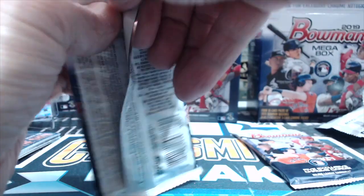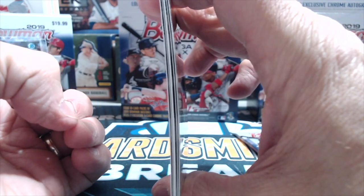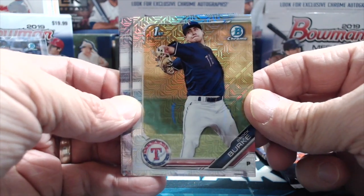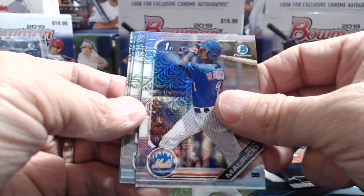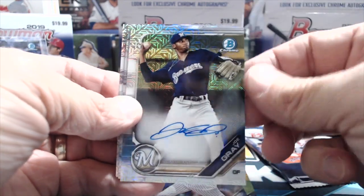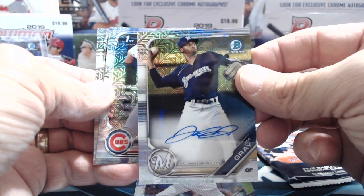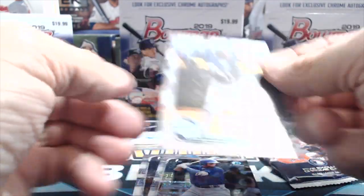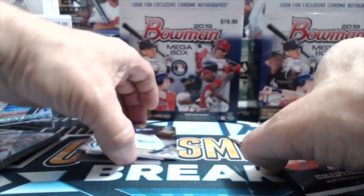Alright, here we go with the mega box mojo packs. Let's see if we can do a little better than the first box. These were $17.99 — you can probably sell a lot of these mojo cards and make your money back. There's something thick in there — most likely a refractor or autograph. Brock Burke, Ronnie Mauricio — that's a Bowman's First. And behind that we have an autograph: Joe Gray! Sweet — a mojo autograph, on-card, beautiful looking card with an interesting busy autograph. Amaya and Julio Rodriguez First as well — so one, two, three, four Firsts and then the autograph all in that one pack. Wow, that was a good pack!